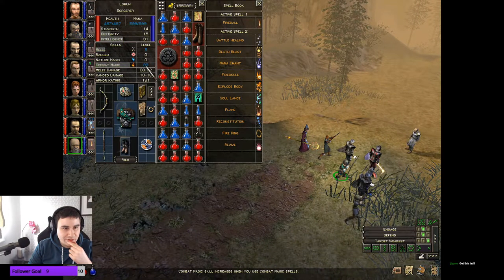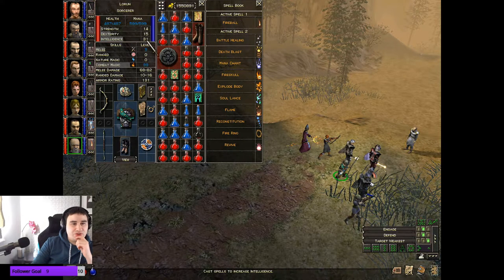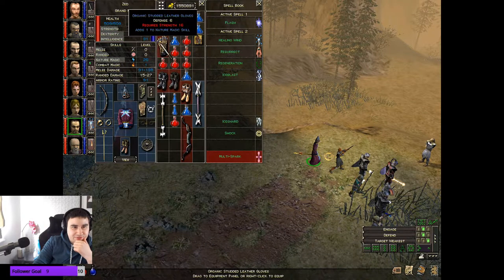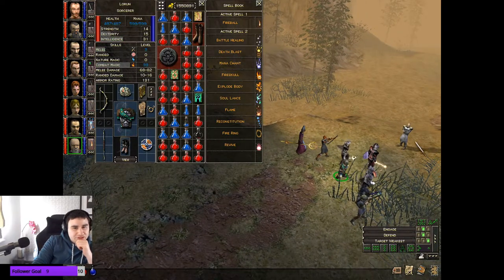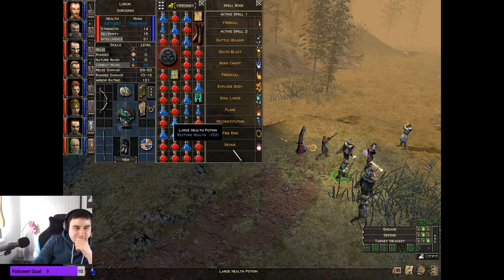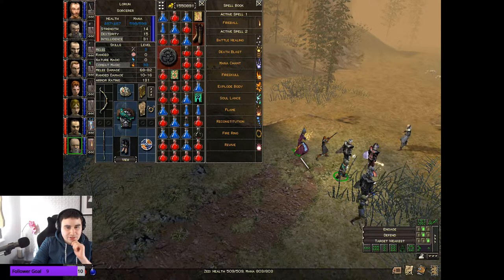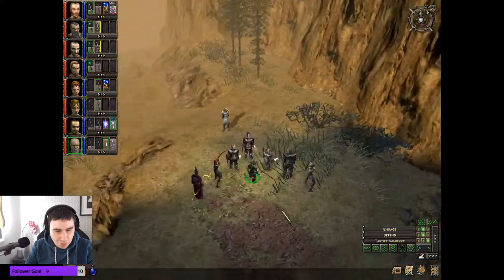We're at 31 combat magic I think. We're down on strength and we've got a lot of really decent strength gear which had plus combat magic. So he would have 37 combat magic - I think I might get him. I'm not that committed with Lowrun here. That 20 strength is going to make such a big difference. We're gonna say goodbye to Lowrun here.